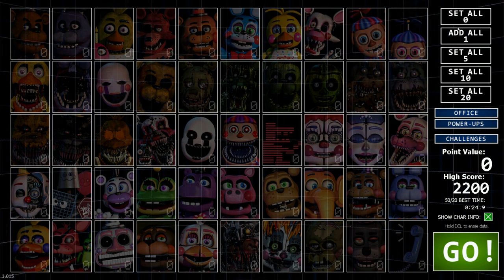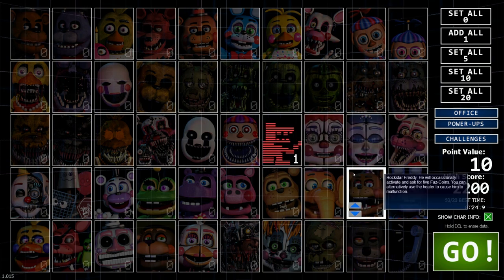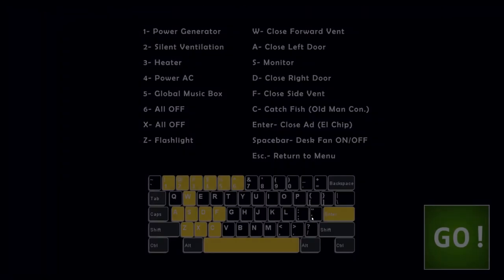All you have to do to unlock this is set everybody to zero and then set Old Man Consequences to one difficulty, and that's it. I don't know if it matters whether you set it to one through twenty, but for the sake of this we're just going to set it to one and start up the game.